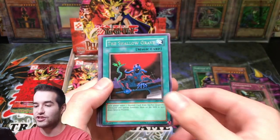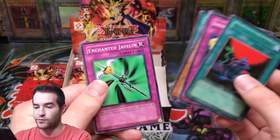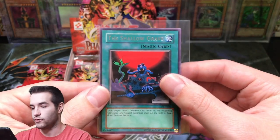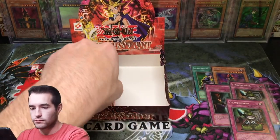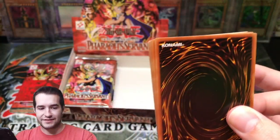Harpy's Pet Brother — bruh! And the Shallow Grave Rare. Infinite Dismissal, Seven Completed, Enchanted Javelin. Shallow Grave Rare. I'm just waiting on that second Jinzo. Come on, box — do something crazy for us.